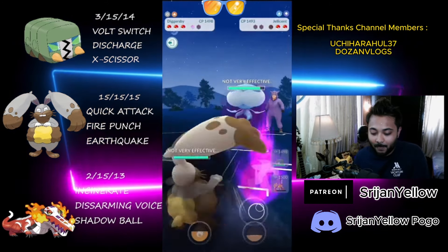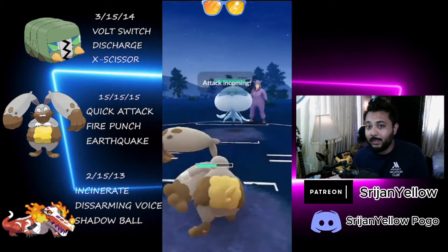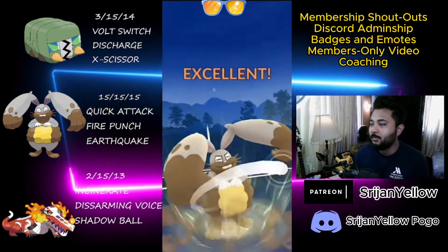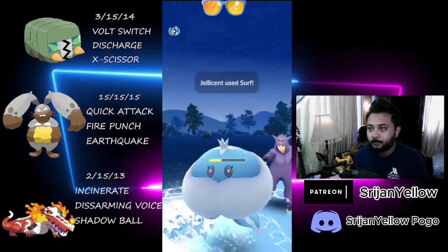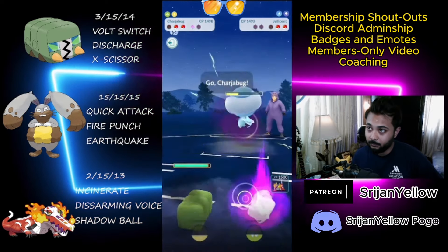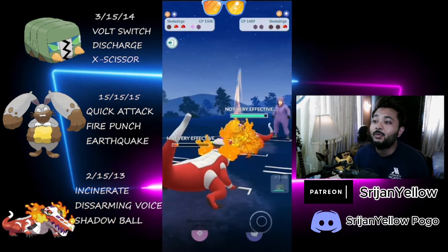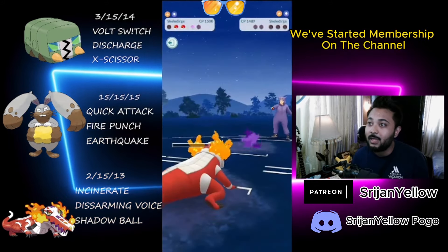They're forced to double shield, so I come in with Diggersby. I saved Skellidurge — we've seen what Skellidurge can do with a shield — so I decided to come in with Diggersby. They're not swapping, so I was thinking what they've got that's weak to Diggersby — is it Ghost because we're Normal, or Rock and Steel? I wait until the timer runs out and come in with Charizard Bug and throw Discharge. They don't swap. They've got Skellidurge at the back. Can we reach Shadow Ball before they farm us down? We reach Shadow Ball before they farm us down to one-shot this guy. We won this game with one shield.